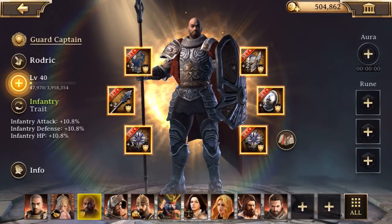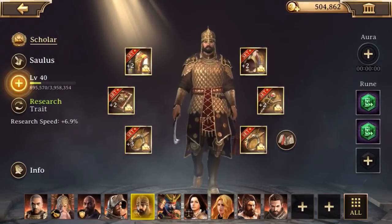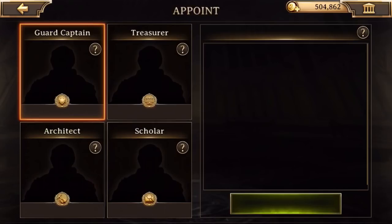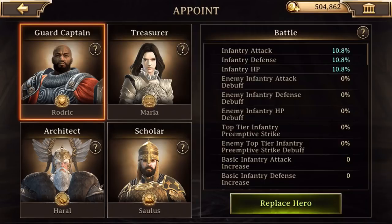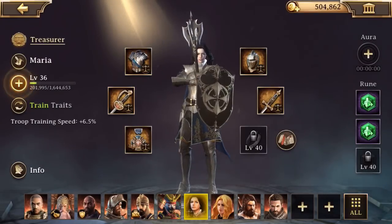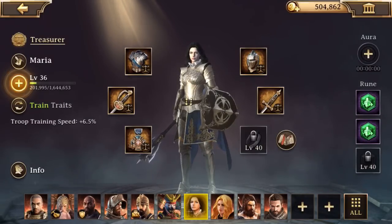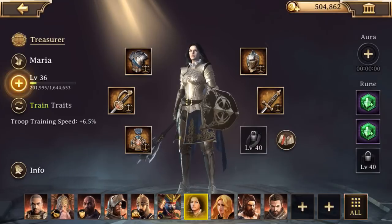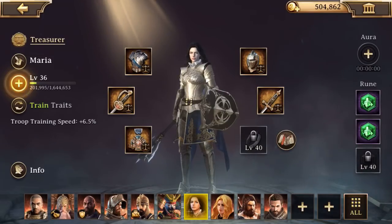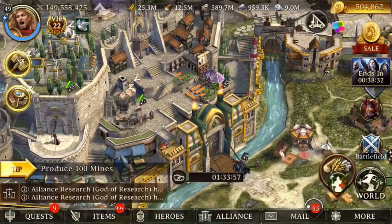Get that base started. There's a $50 pack for training troops. This set is going to give you a troop training bonus. Normally, the treasurer would be for gathering-type stuff, but you can abuse it by putting the troop training gear on the treasurer hero, and that'll give you a troop training bonus.